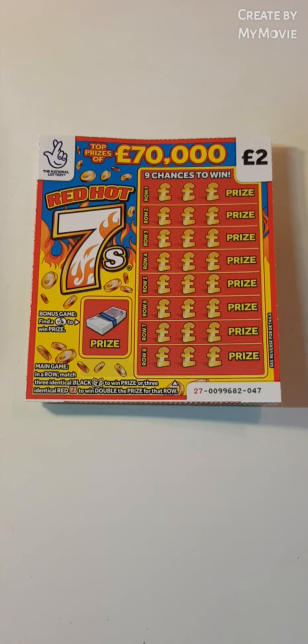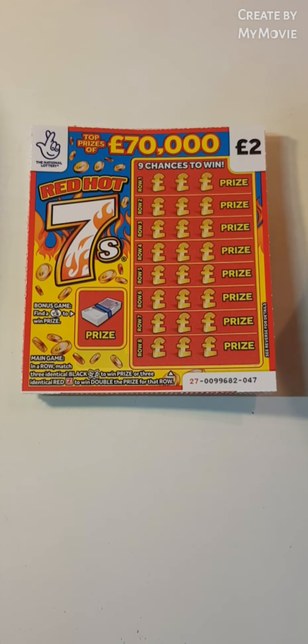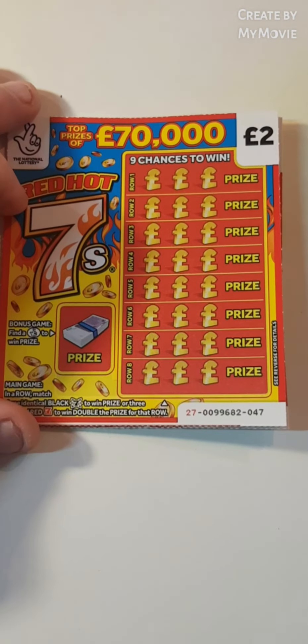Hi there guys, Mr. Airscratch here. So we have five of the £2 hot sevens. We have to find the fingers there. Match three red or black sevens — if we find red sevens, it doubles the prize. We have cards 47 to 43. Let's keep our fingers crossed guys, we can make a profit.